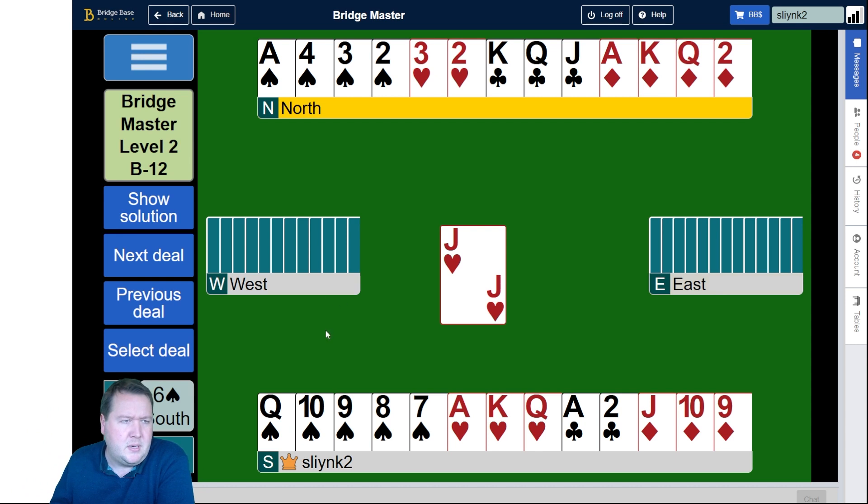Let's check out another one. Another way is to start by running the queen — I do think this one's worse because you lose to King Jack fourth with East. So running the 10 is better than running the queen straight up.